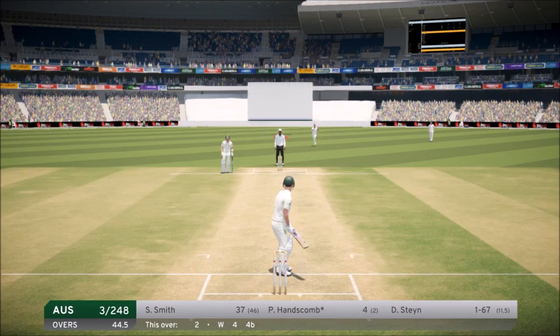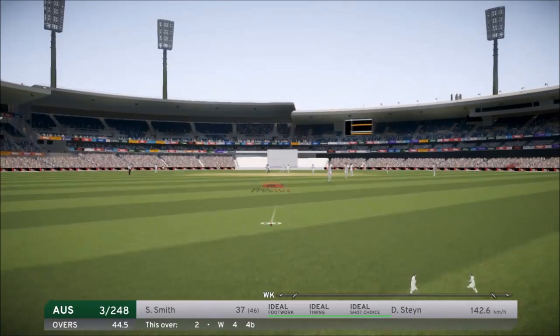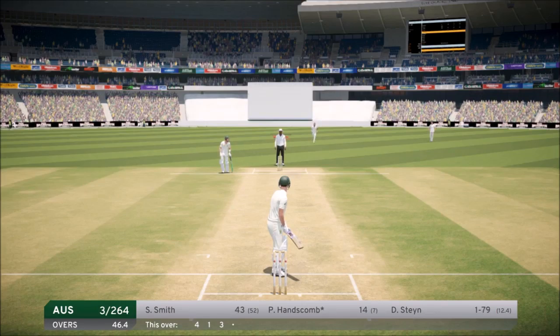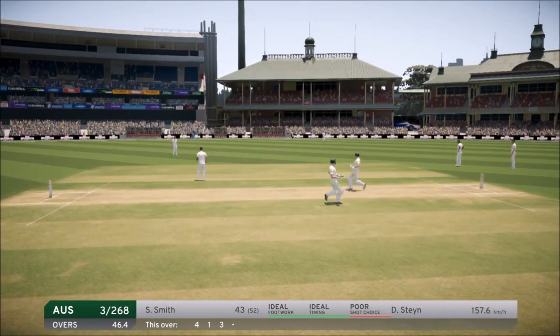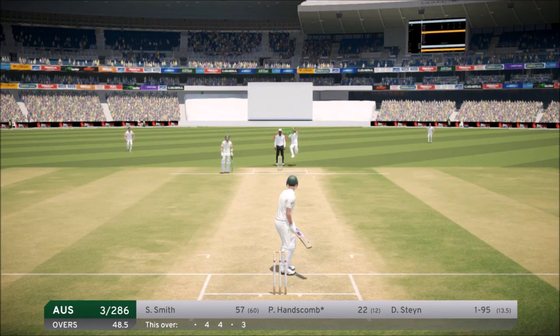It's byes as well. We edge it and the keeper doesn't get to it. Two balls in a row it's gone behind for four — one time we edged it, one time it bounced over our head. We're now on 14, and we go for a massive shot. That is a beautiful shot, should be four — it is four. We're 22 not out here, looking for a 50.